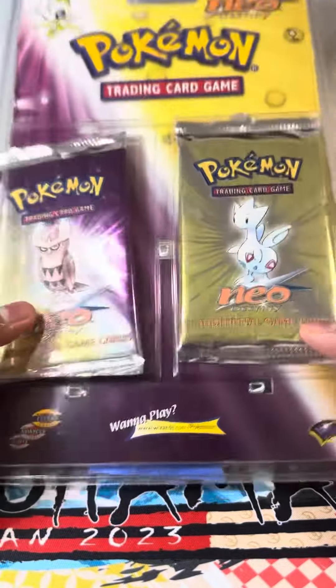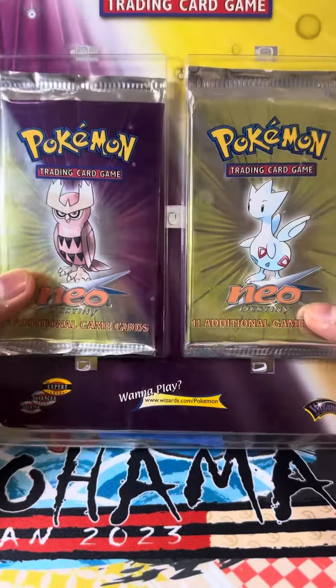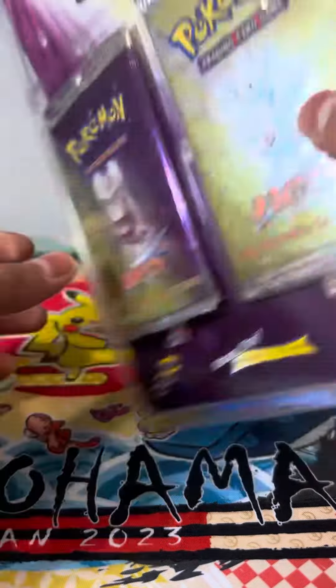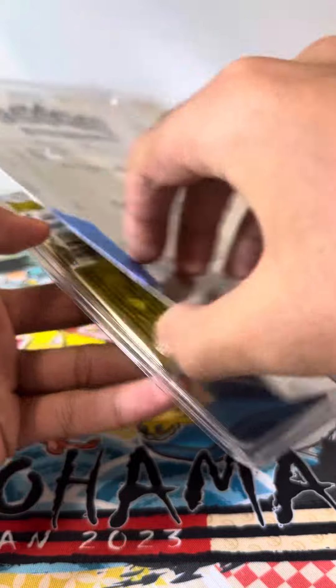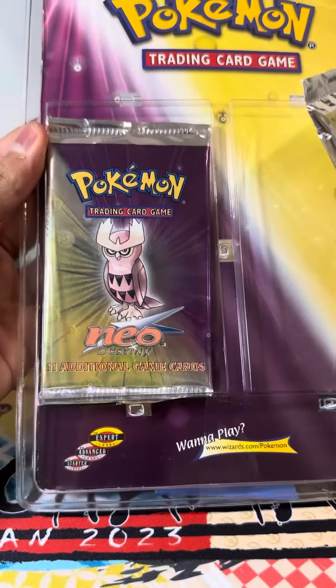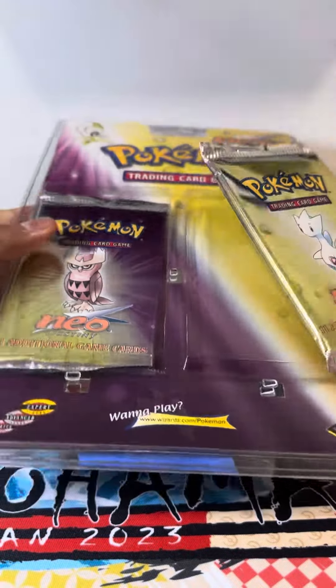Yo, what is going on everyone? Let's open up a pack of Neo Destiny from this vintage Wizards of the Coast 2-pack blister. This blister I did buy and opened, so I said let's just open up a pack of it. Let's see what we're able to pull out here. Maybe we'll open up the next pack in the next short or video or whatever it is.